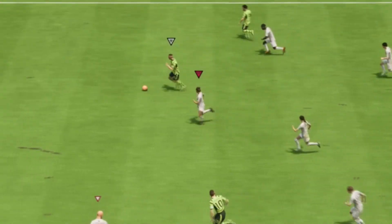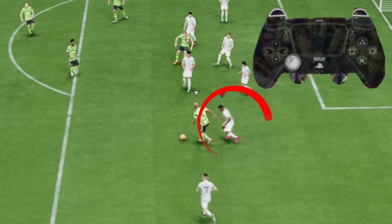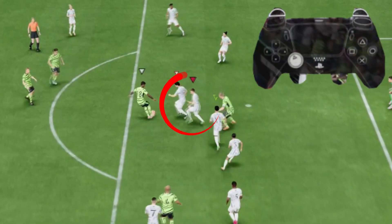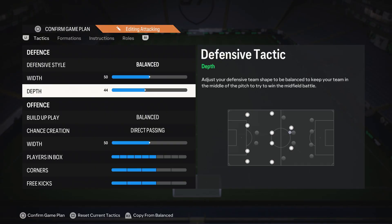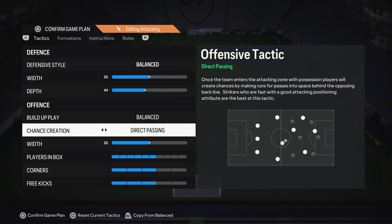Depth is 44 simply because any depth over 45 will activate the AI to press the opponent on the pitch. As I told you guys in the defending tutorial, it's super important that you don't press high up and don't leave gaps in the defense. You keep your players in their positions and keep a tight structure — if you have depth over 45, it will fragment your defense and leave too many gaps and holes. Build-up play is set to balanced.